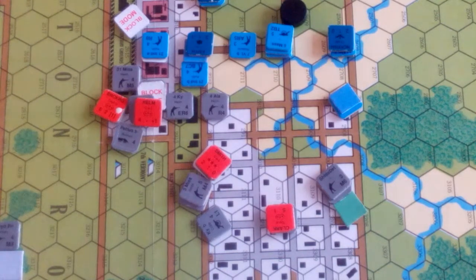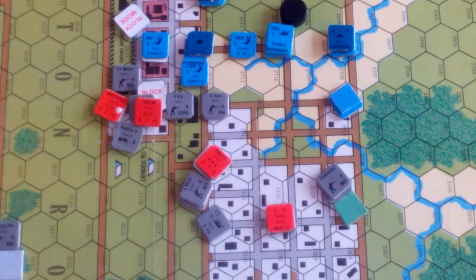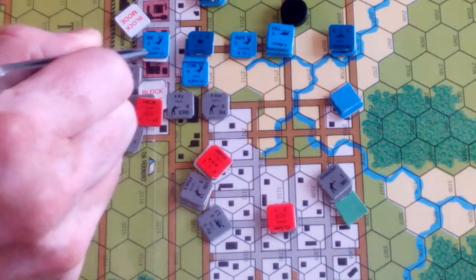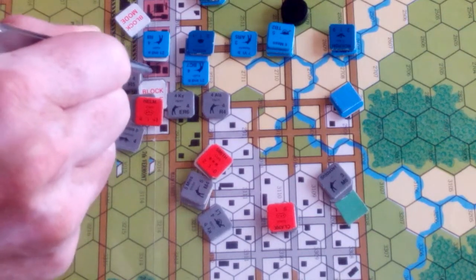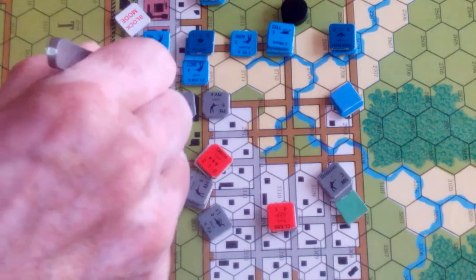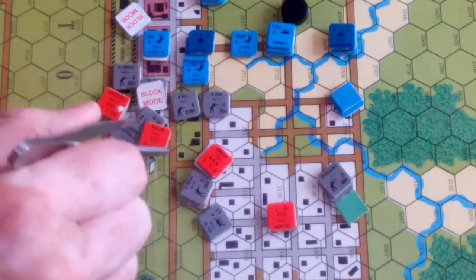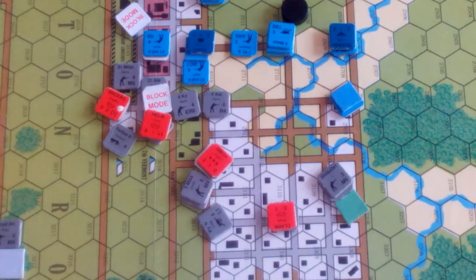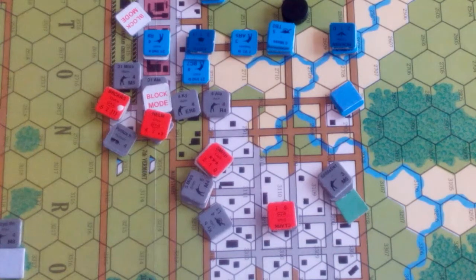So back to the Confederate activations. Helm orders them to fire — successful activation. These fellows find their point blank range, so that's ten plus four, five — that's twelve. All disorder. It's going to be difficult to dislodge those fellows.